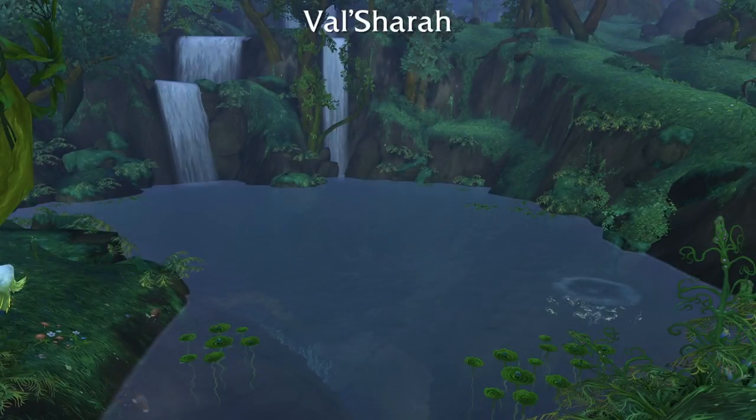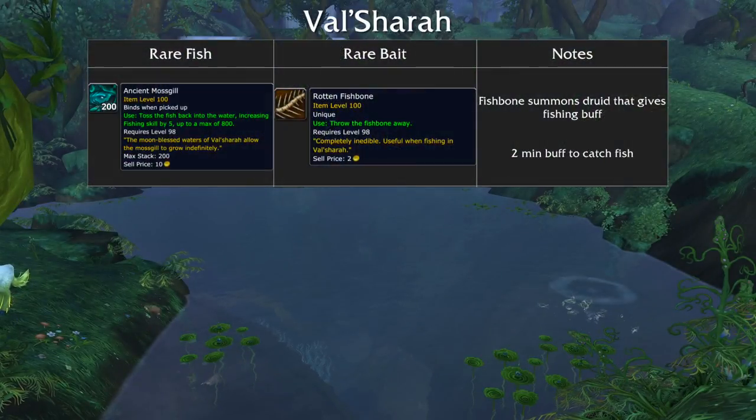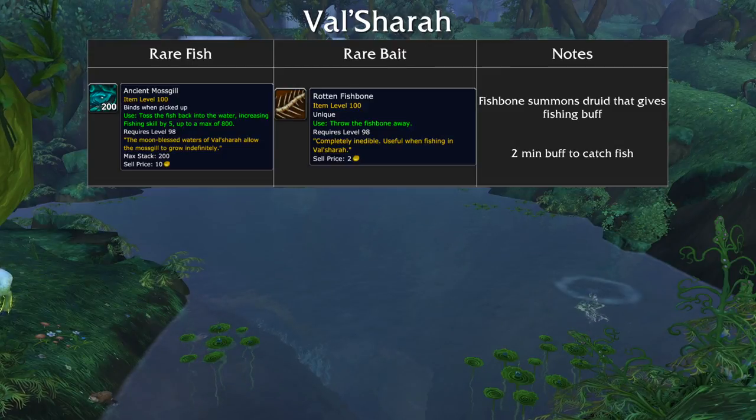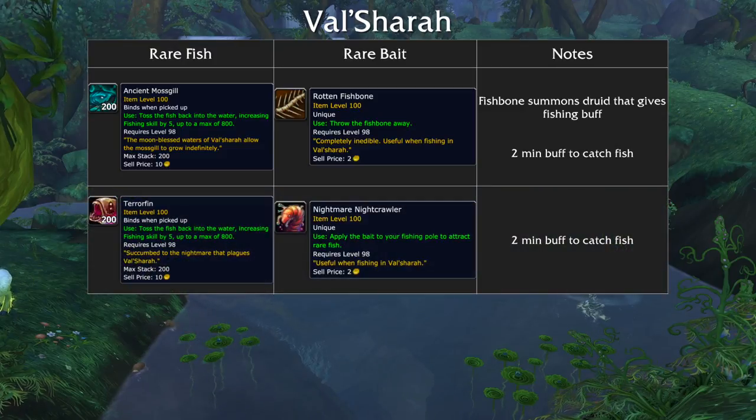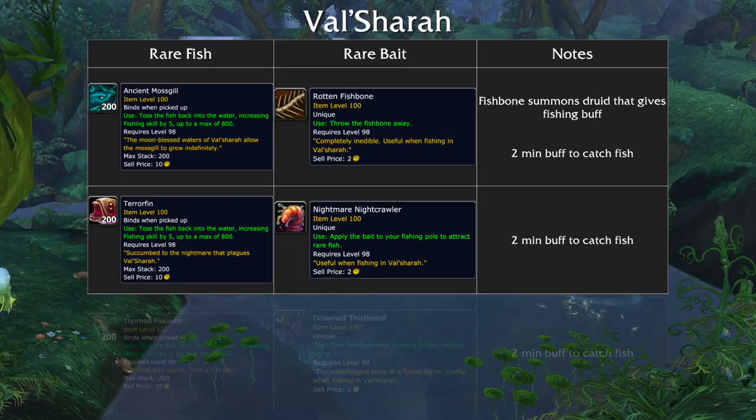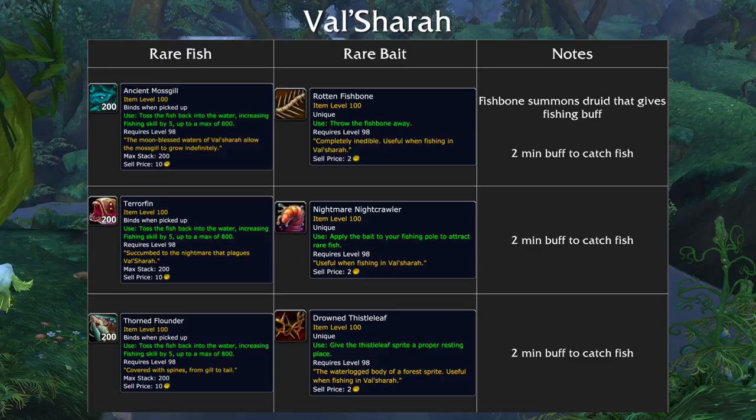Now on to Val'sharah. To get the Ancient Mossgill, you have to loot a Rotten Fishbone. Use it, and then wait a moment for a druid to show up and give you a fishing buff. Then you'll have 2 minutes to catch the Ancient Mossgill. To get the Terrorfin, loot the Nightmare Nightcrawler. Using it gives you 2 minutes to catch the fish. To get the Thorned Flounder, loot the Drowned Thistle Leaf. Use it and catch the flounder within 2 minutes.